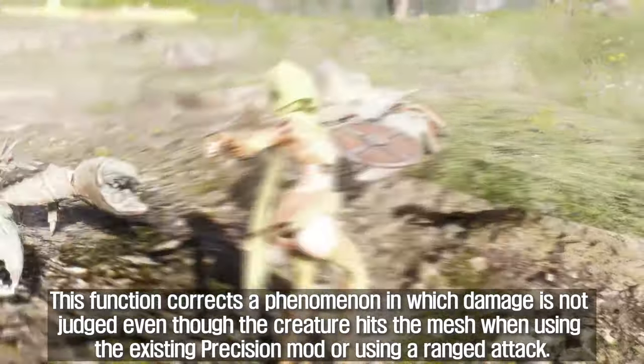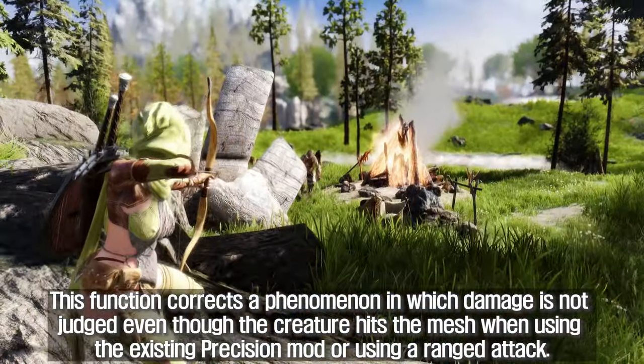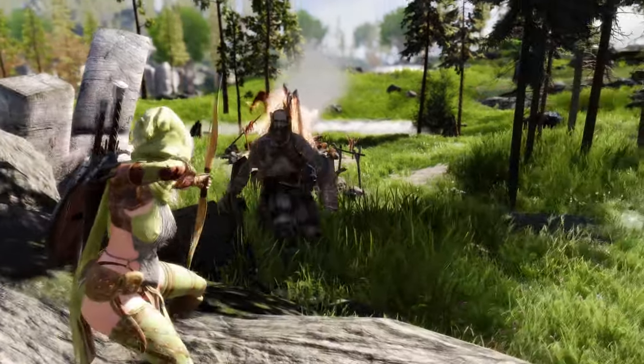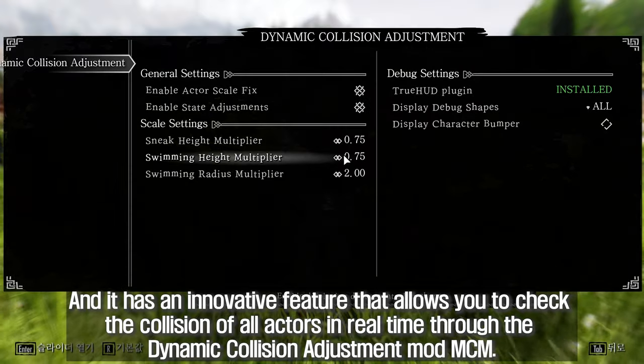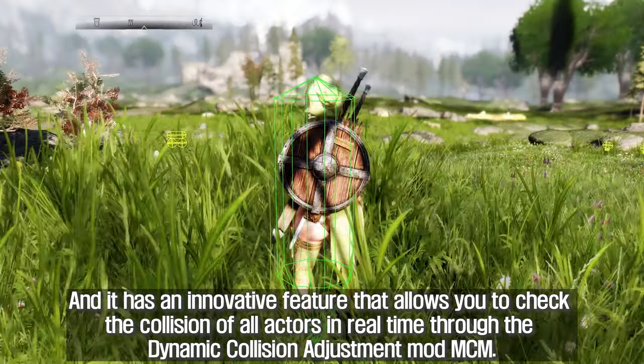This corrects a phenomenon in which damage is not judged even though the creature hits the mesh when using the existing Precision mod or a ranged attack. It also has an innovative feature that allows you to check the collision of all actors in real time through the Dynamic Collision Adjustment MCM.